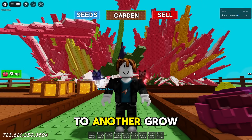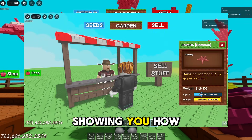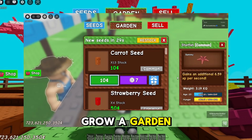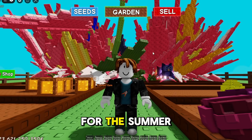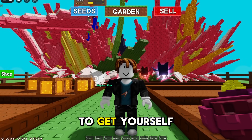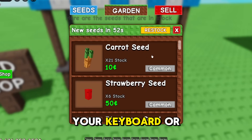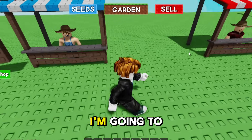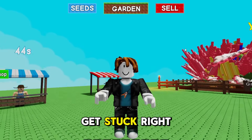Welcome back to another Grow a Garden video. In today's video I'll be showing you how to get and use an AFK macro in Grow a Garden so that you can buy seeds whilst being AFK. This is going to be very helpful for the summer harvest, so if you want to get yourself a bunch of seeds without being at your keyboard, let's get stuck right in.